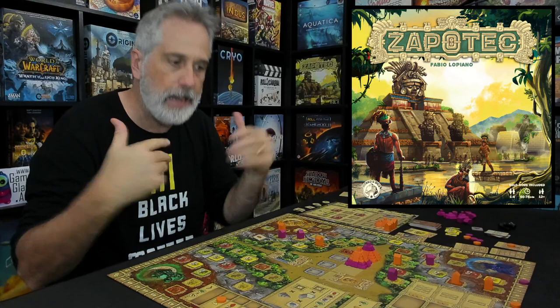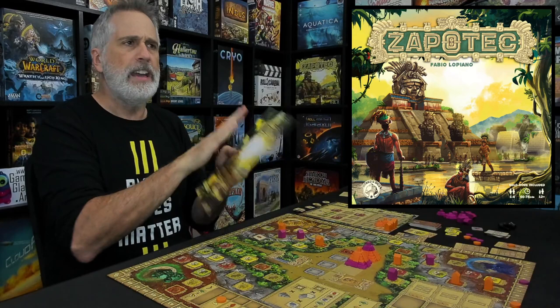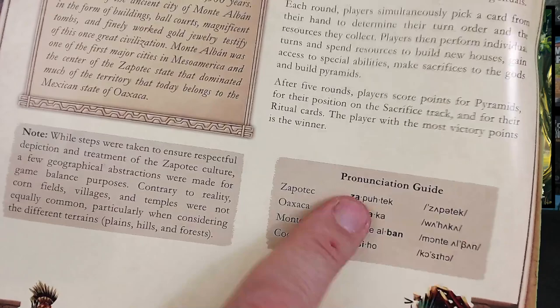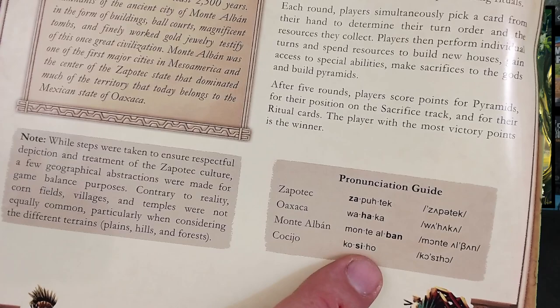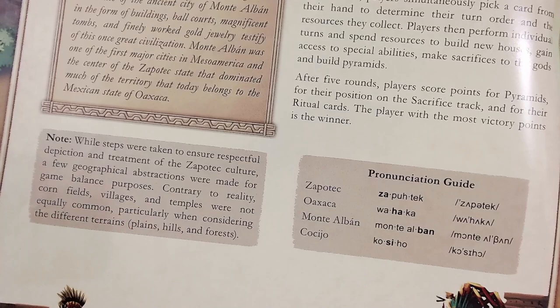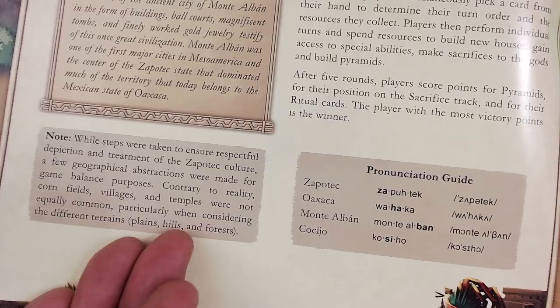There's one more thing I really have to talk about that blows me away, and I rate it higher than just about everything else I've praised in this game: it's the rulebook. The rulebook is good, really solid, very easy to learn. But it's not the rules teaching that impresses me most — it's the first page and the last page. The first page has a nice story summary setting the groundwork, and they include a pronunciation guide. That's how I know I was saying it wrong — it's Zapotec, not Zapotec. And Oaxaca, and Cosiho. They also note where they've had to take creative license, recognizing geographic abstractions contrary to reality and pointing them out. I want to see more of that. I can think of one other game I've seen this in — Shogun no Katana. I loved it there, I love it here, because it shows that the developers really care.